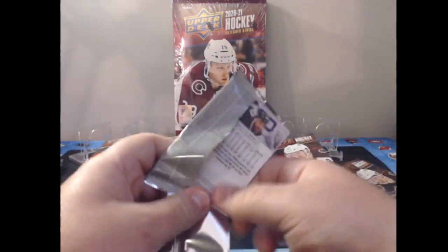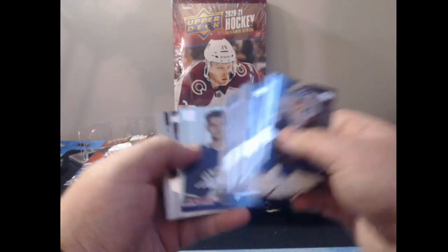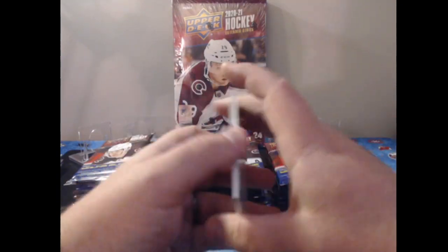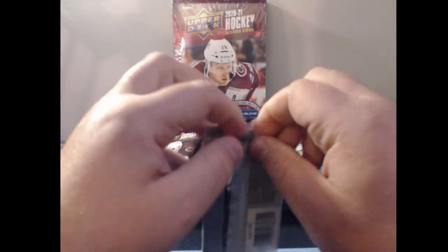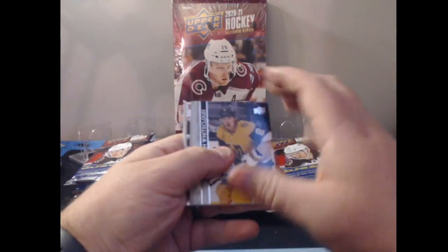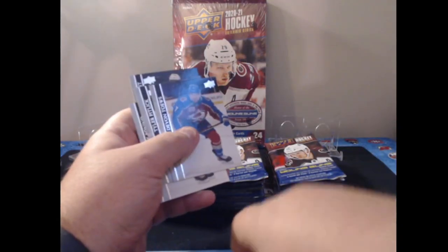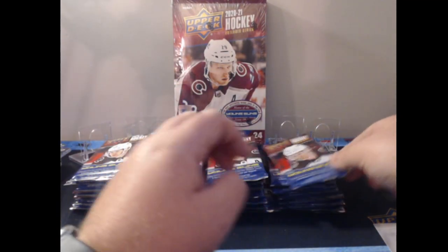The other thing you can't get is in rookie class — Mikey DiPietro suit variations. I don't think you can get those in a blaster box or even retail; I think that's a hobby exclusive, and I've been having pretty good luck pulling some good suit variations. We got an Ultimate Victory of John Carlson for the Washington Capitals, so that's Blaster 1 done — two Young Guns.